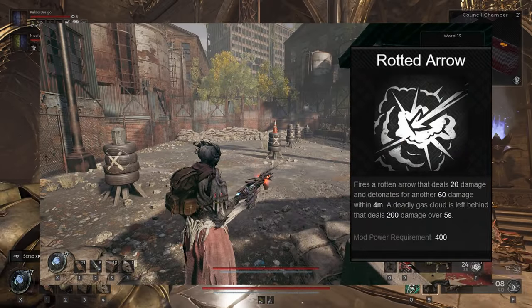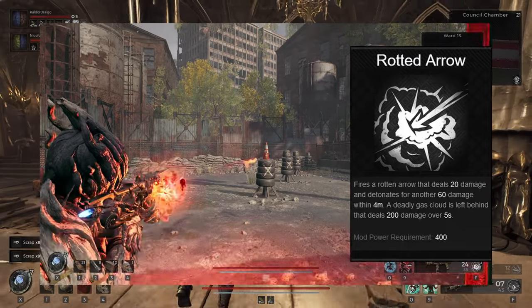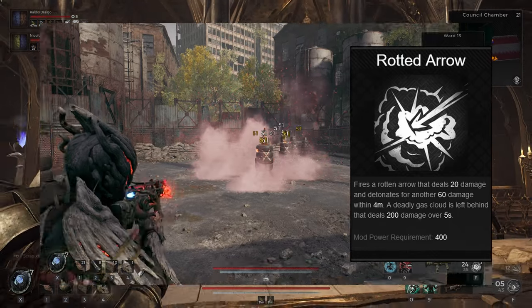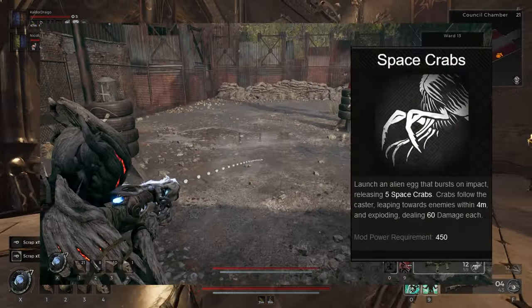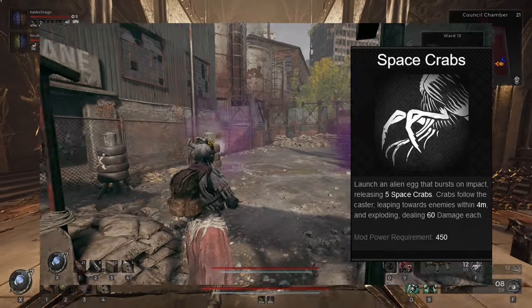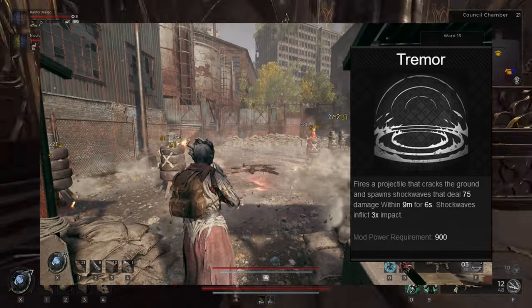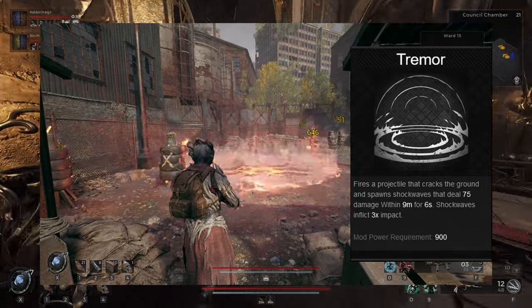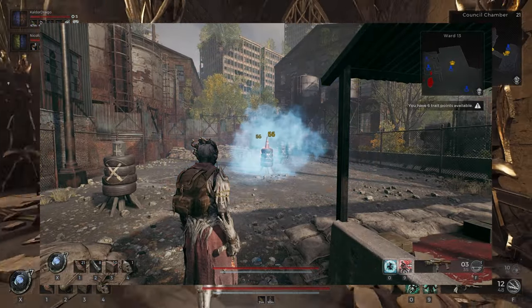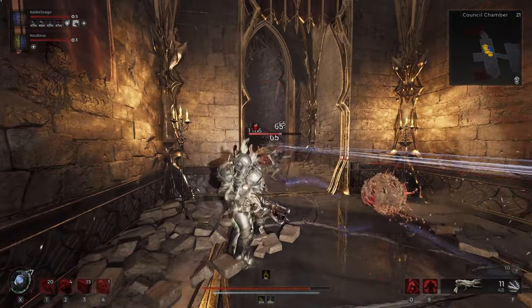The Rotted Arrow mod pairs perfectly with this combo too — the explosion is amplified by Detonation Trigger, which then sets enemies on fire, causing them to take more damage from the damage over time from Rotted Arrow on top of taking burn damage. The Space Crabs mod can also make use of this combo for even more damage. The Tremor mod not only staggers and shakes the earth, but this combo also allows it to set everything it hits on fire while receiving more damage. Even throwables like the Pipe Bomb, Brightstone, and the Tar Bomb can also make use of this combo. Truly, this combo can fit into many parts of an explosive build of any sort.